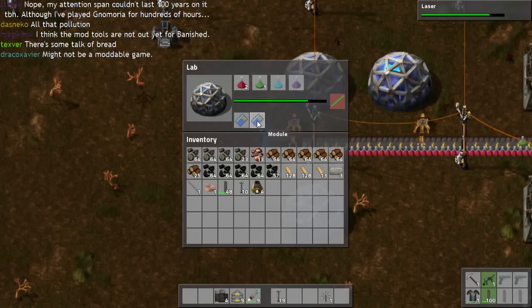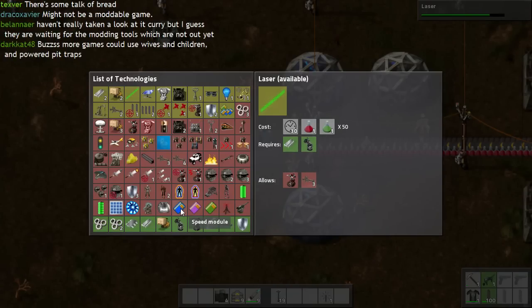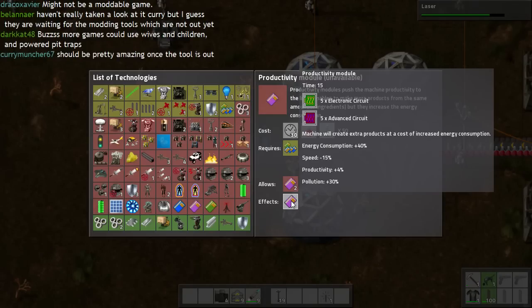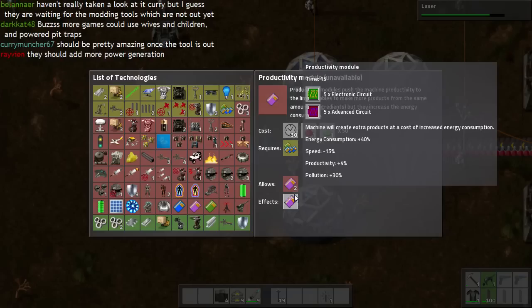These are modules — we can research them much later on. Different modules affect the building in a different way. A speed module, as the name implies, will make it work faster, but the trade-off is it will cost more power — twice as much power for a 20% increase in speed. The productivity module gives a 40% increase in energy consumption and takes 15% less speed, but productivity increases by 4% and pollution goes through the roof. They have nerfed that, then — they've actually decreased the speed when a productivity module is in there.